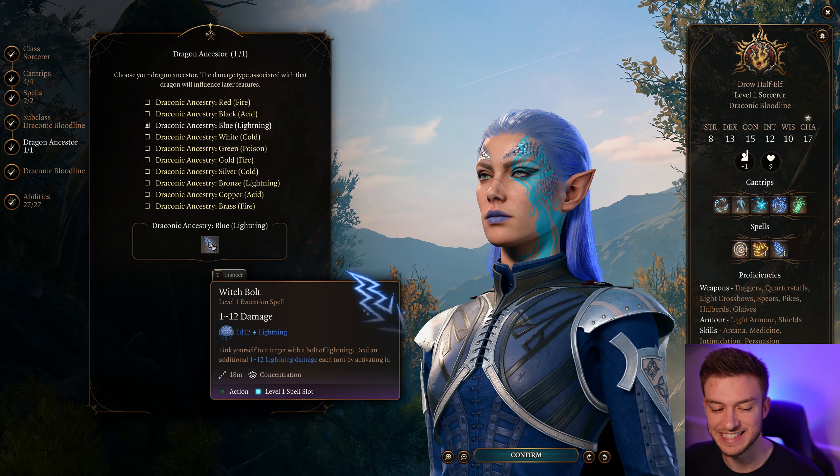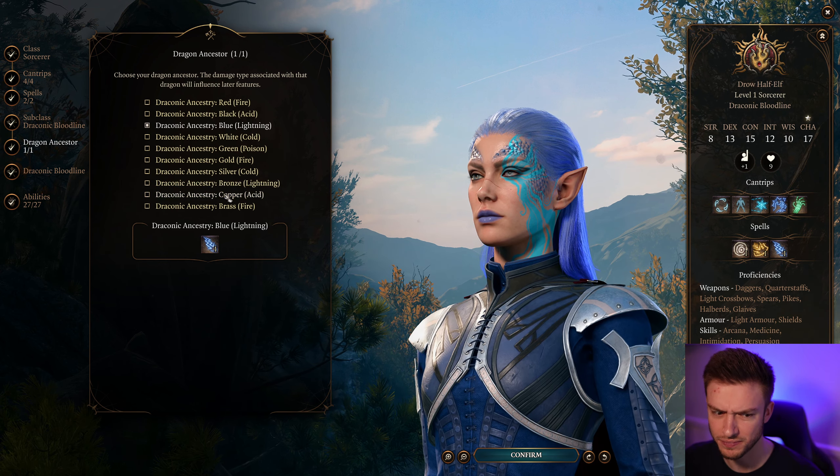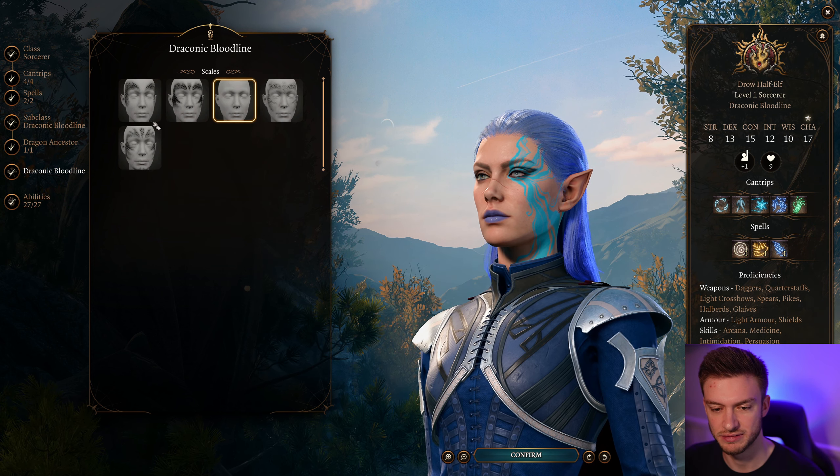Witch Bolt is not fantastic, but you can take it for early game and it can be upcast. I'll take that for this build and then remove the others.